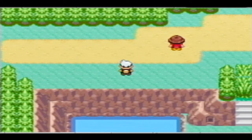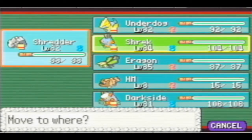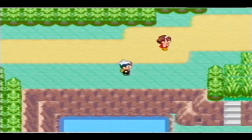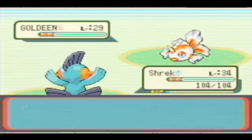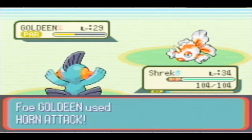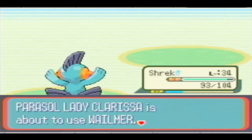We just passed the city where the next gym is, but we can't get there yet. There are going to be a couple trainers here. I'll just put Marshtomp out. Basically, if you try to go in the gym, there's like an invisible Pokémon. We're about to get the item that allows us to deal with it. This is kind of like Generation 1's Silph Scope, which allows you to see Ghost-type Pokémon.